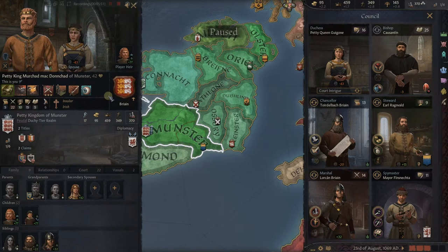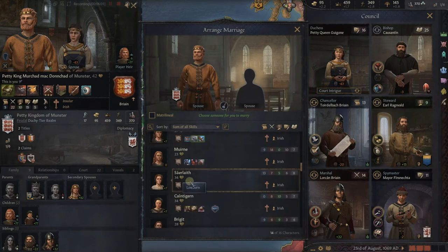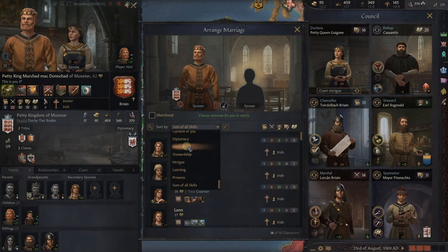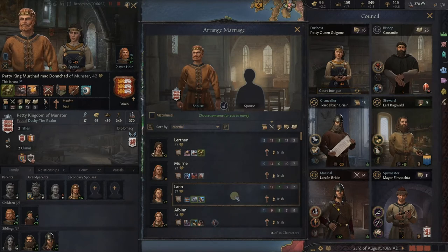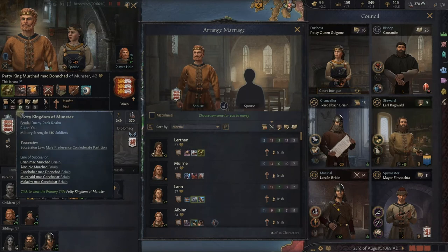You may remember when we were picking a wife — let's go pick a secondary spouse to illustrate. One of the search criteria here is sum of all skills, which is those five skills. The game adds those up and shows you who has the highest sums. But let's say you really want a wife that's going to help with your martial skill — you can filter for that. This shows how when you search for your primary spouse, those skills come into play and you have to start thinking about how she'll be placed on the council and add her skills to yours.